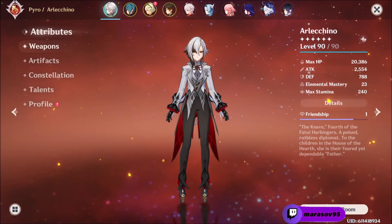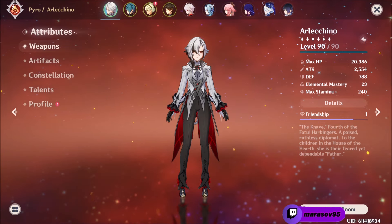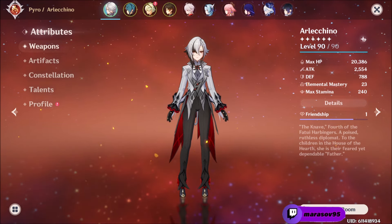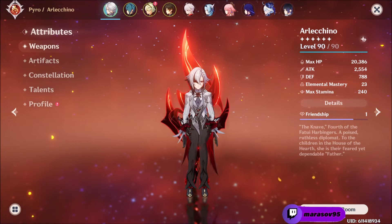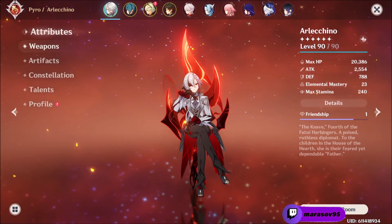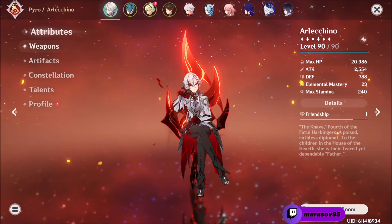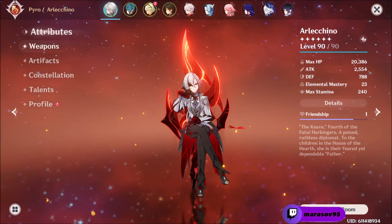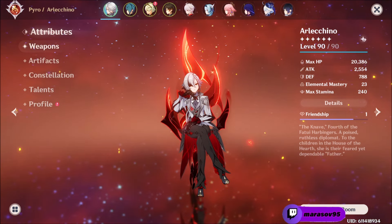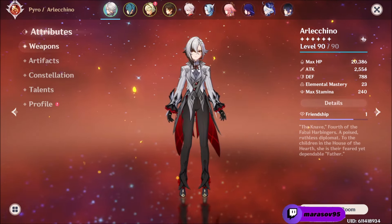Welcome, fellow travelers, to my complete Arlechino guide. In this comprehensive guide, we'll delve deep into the mechanics of the character, the best artifacts, weapons, team compositions, constellations, and much more. From unleashing devastating attacks to unlocking hidden synergies, every aspect of the character will be meticulously explored. I hope you like it, and if you do, feel free to leave a like and subscribe — you will help me out a lot — and also follow me on my Twitch and Twitter; I will leave the links in the description if you're interested. So, let's dive in.